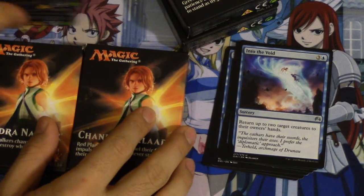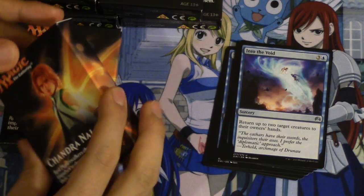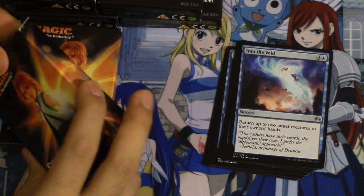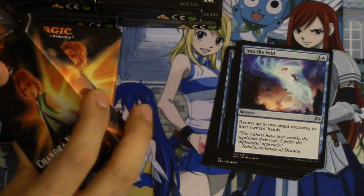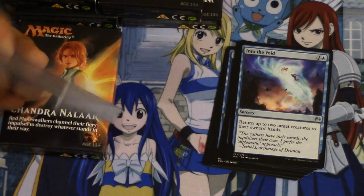So this would be taking the intro deck cards and making a deck for Friday Night Magic. I'll call it Friday Night Magic Lion — that's what I'll call it. And we're gonna open two Chandras because we have two.